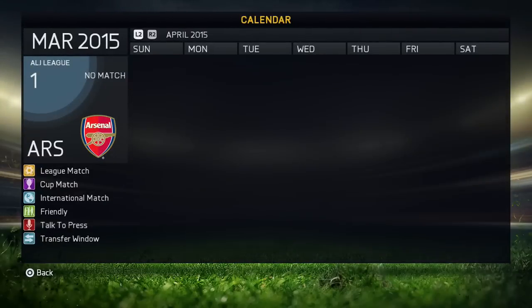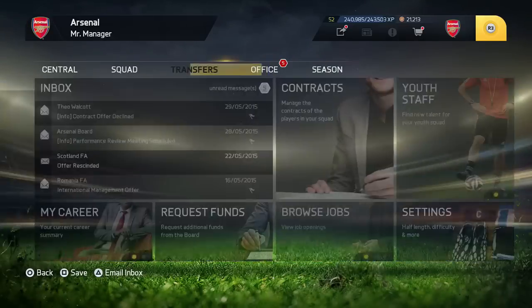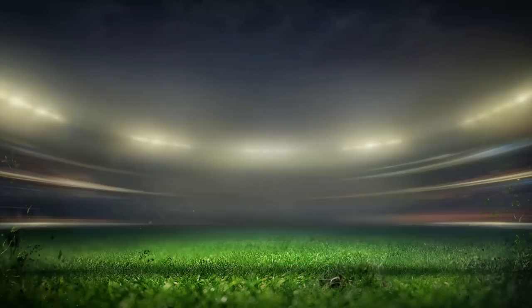You can see here I'm at the end of the season. For this to work it has to be at the end of the season — it can't be in January, it can't be at the start, it has to be the end of the season. Once you've got to the end of the season, you're going to put your finances all down — the wage budget, everything down — but make sure you have about 100k left on your transfer budget so you can afford a contract fee.